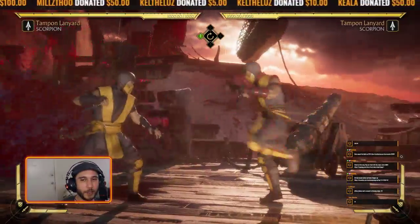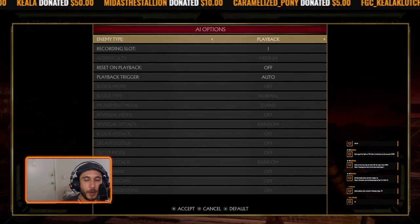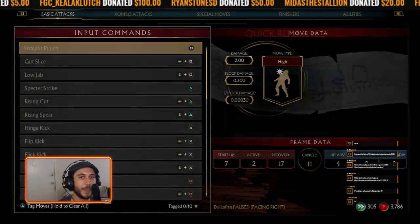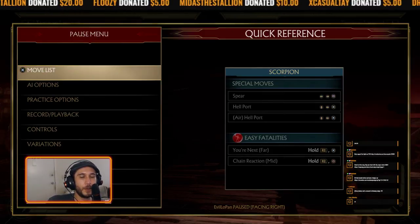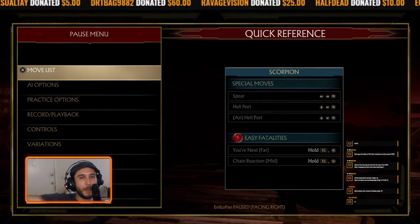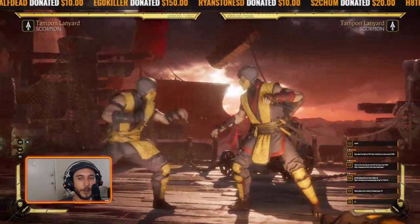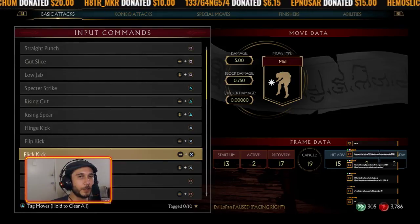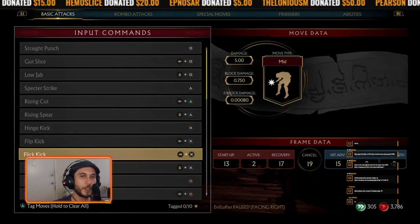Standing two with Scorpion is better - it has less startup frames. Another thing with the jab in neutral: you don't actually want to use your fastest jab, you want to use a slower one. The idea is you want their buttons to come out first so you can get that counter hit. That's why moves like this are very good because of their slowness. Everybody says four three should be 10 frames and I say no, it should be 13 - because if it was 10 frames it would be easier to bait out and miss whiff punishes, since it would come out faster when you're trying to catch buttons.